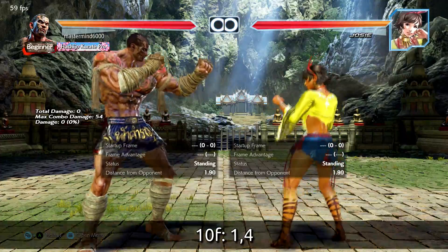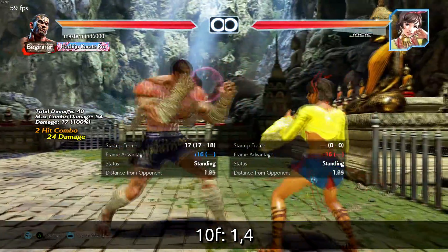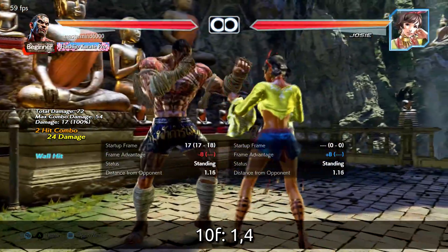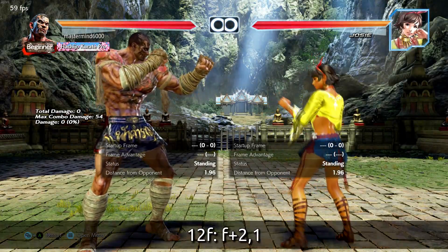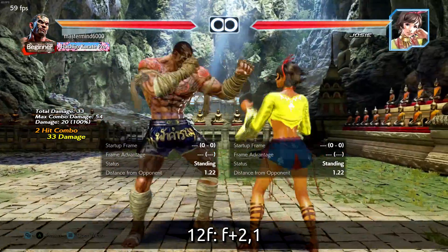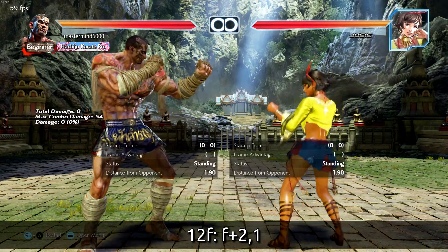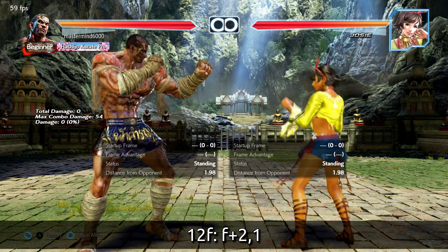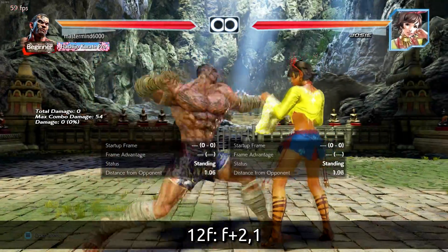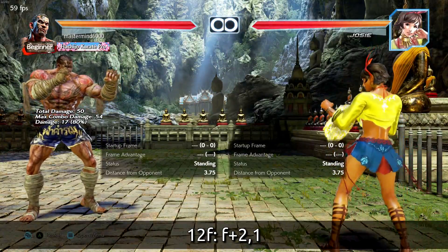At 10 frames, you have 1-4 — a nice high-high string that causes a spin backwards and wall splats. Another knockdown out in the open, but wall splats, which is pretty good overall. If you want a knockdown out in the open, at 12 frames you have forward 2-1. This move is also high-high but causes a knockdown. They're able to tech roll, but if they fail to do so, you can hit them for free with forward-forward 1+2.